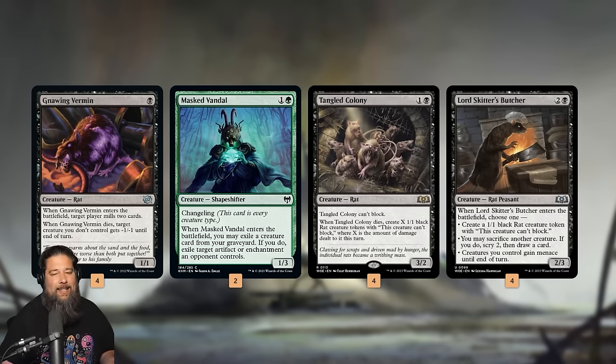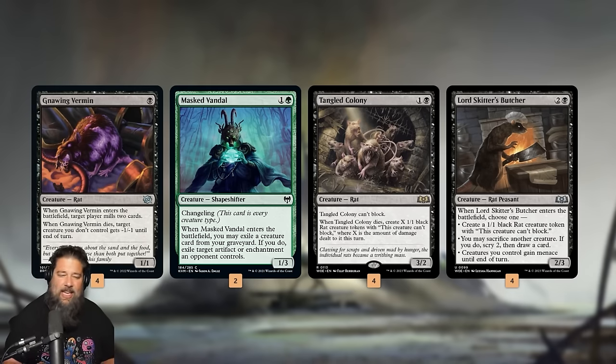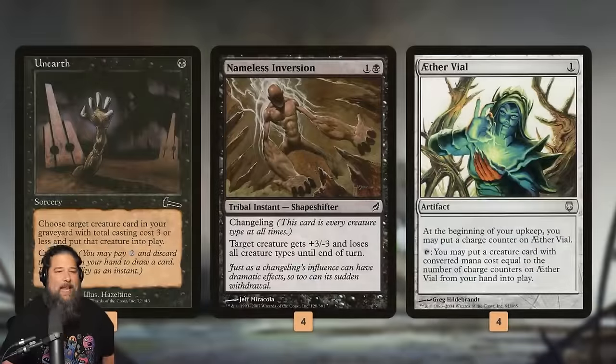Then we have our filler rats rounding out the curve. Gnawing Vermin fills our graveyard for Unearth and kills Ragavan really well, giving something -1/-1 when it dies. Mass Vandal is a changeling rat that snipes the One Ring and Urza's Saga. Tangle Colony — a two-mana 3/2 that hopefully leaves behind some tokens when it dies — is pretty nice even if it can't block. Lord Skitter's Butcher, which I initially thought would be one of our worst cards, turns out to be one of our strongest rats.